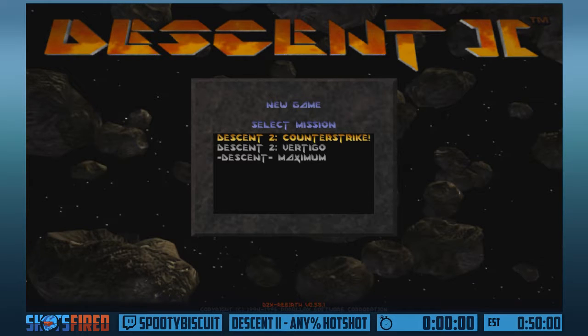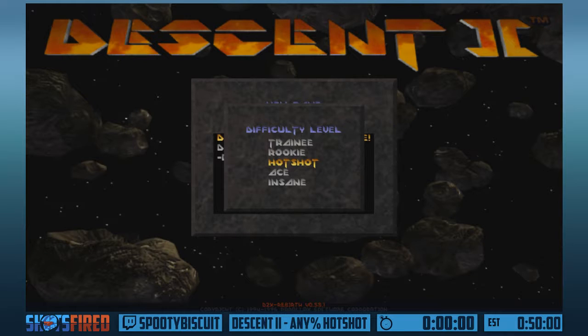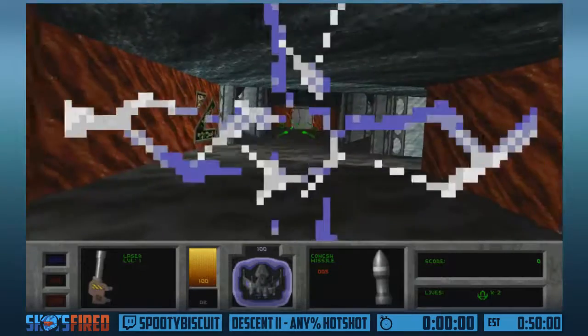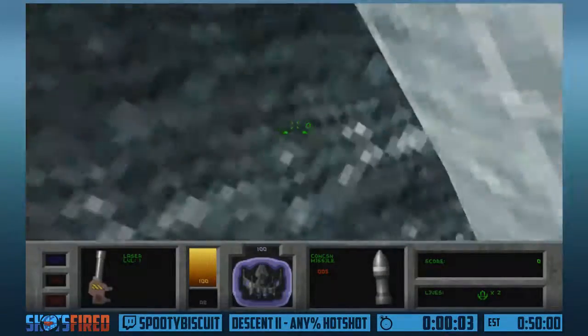Alright, so Descent 2. He did beat him in zero seconds - he's pretty good. So Descent 2, it's mostly more of the same. I'll explain it as we go. Countdown: three, two, one, go. So yeah, Descent 2 - as you can see, mostly kind of the same idea.